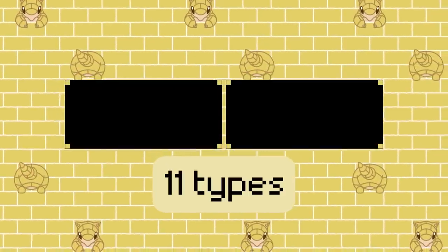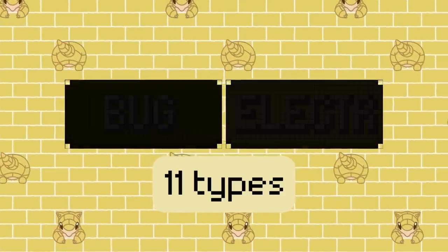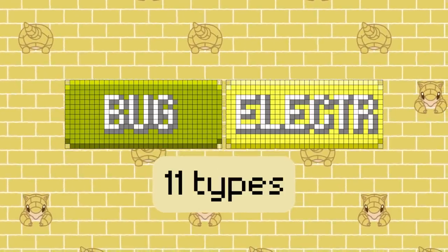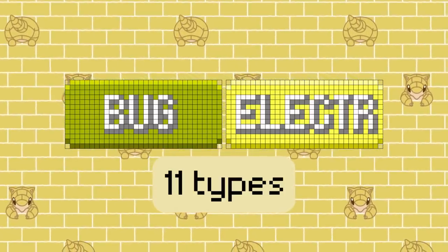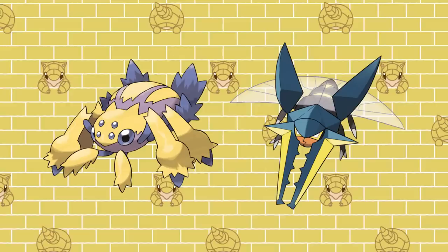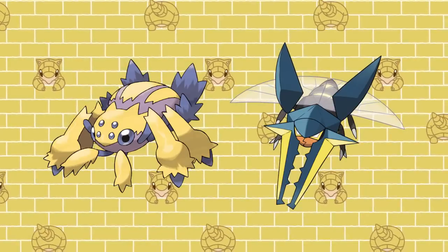The correct answer is Bug and Electric. Conveniently, these two have no offensive overlaps in the inverse type chart, so you get to add their numbers straight. This means that Galvantula and Vikavolt are the Pokemon with the best STAB coverage under the inverse type chart.